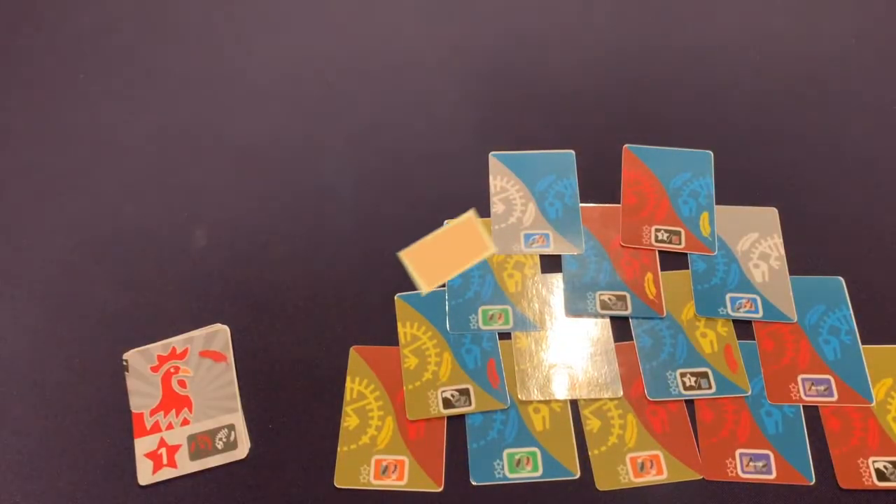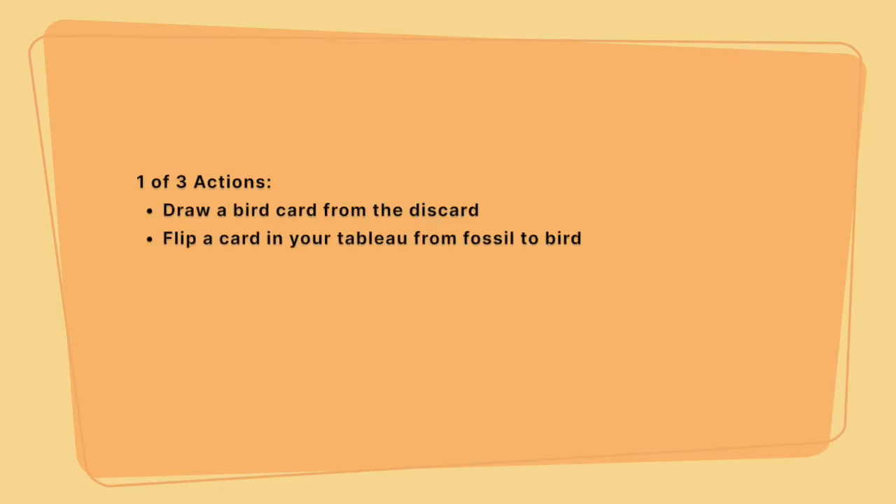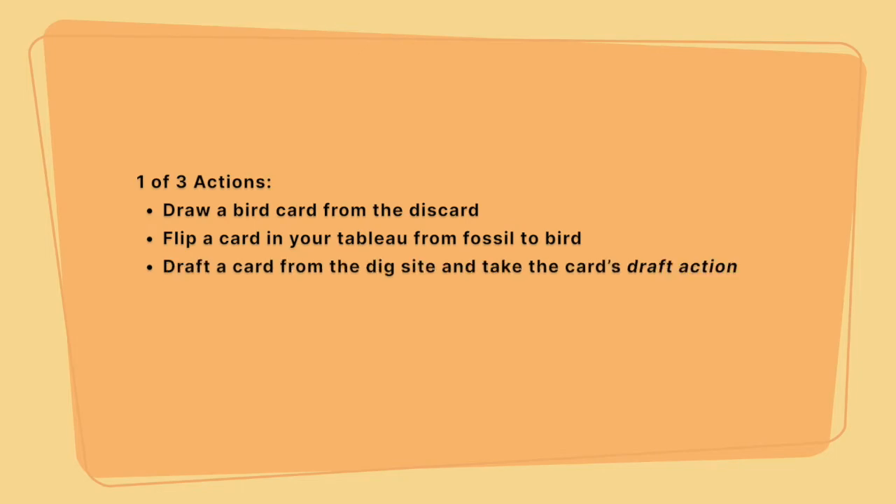Next, players begin taking turns. On your turn, you may take one of three main actions: draw a bird from the discard, flip a card in your tableau from fossil to bird, or draft a card from the digsite and take the card's draft action.